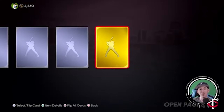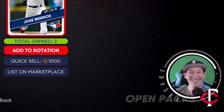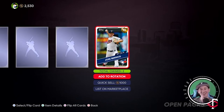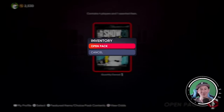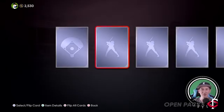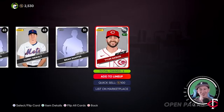Oh, we got a gold — let's see who it is. SDS, you're taunting me right now. Jose Barrios, now on the Blue Jays, is the best player that we'll get from our 10 packs. Unless of course we get a diamond in this last pack. I'm going to count this as my daily freebie — and we got another silver. So a little bit of good pack odds I guess. We got Jose Barrios, and being a Twins fan, that kind of stung to see.